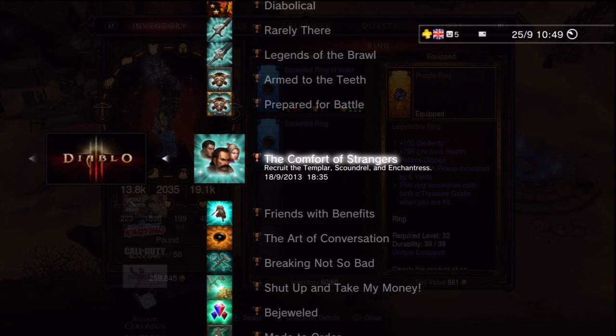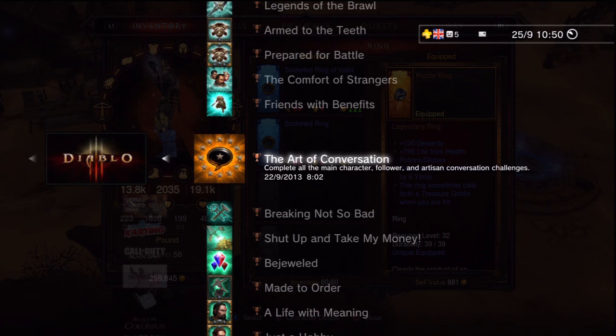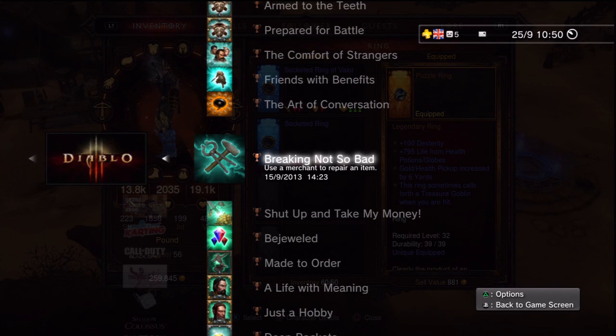'Comfort of Strangers' requires recruiting the Templar, Scoundrel, and Enchantress — just go up to each of them in any town and have them follow you. Fully equipping a follower requires reaching level 25. 'The Art of Conversation' is grindy: you must speak to every single NPC and listen to every conversation option. Some conversations only trigger at certain times so you may need to replay certain acts to catch them all.